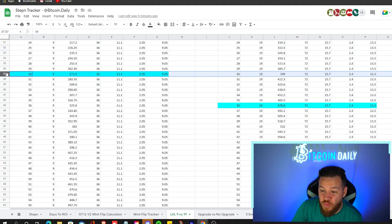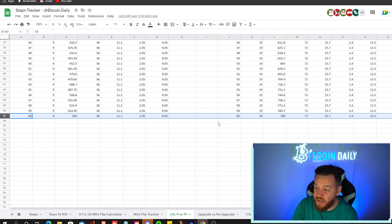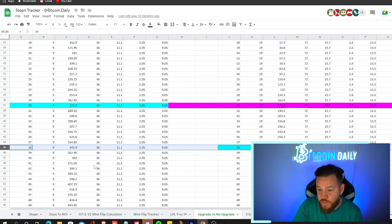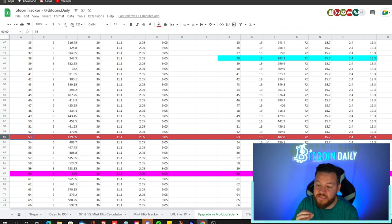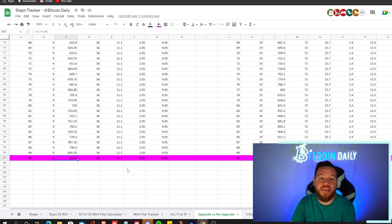To sum it up: if you're debating between a level 9 or level 19 to start, days to break even are almost alike — it's only about a seven-day, one-week difference — and in the long term level 19 wins by a lot. The only con about a level 19 is the heftier price tag; you might need to pay around $1,000 more. If you don't have that extra $1,000 and start at level 9, your next question is: should you stay at level 9 and recoup your investment, or level up to level 19? When we broke it down, it was about 30 days to recoup at level 9 without upgrading, and 38 days if you did upgrade. By day 53, the level 19 sneaker surpasses the level 9, and by day 90 the level 19 is far beyond what the level 9 is making.